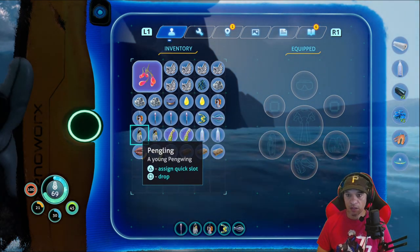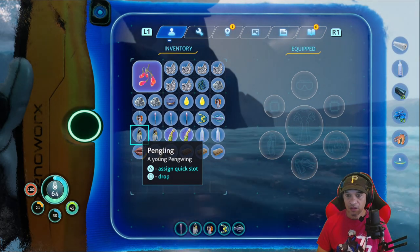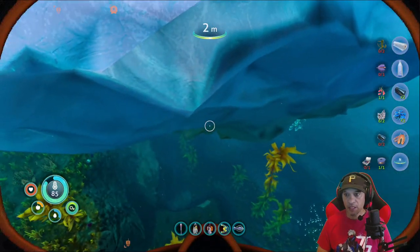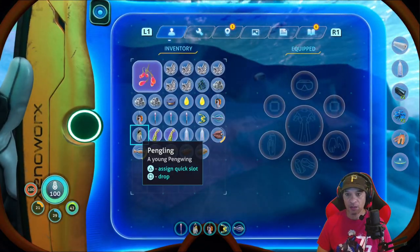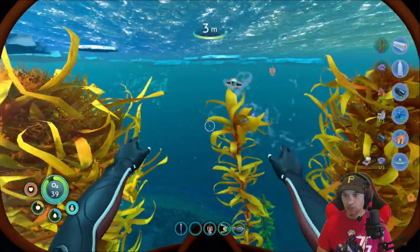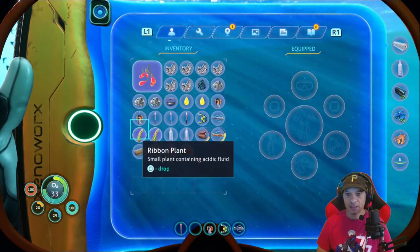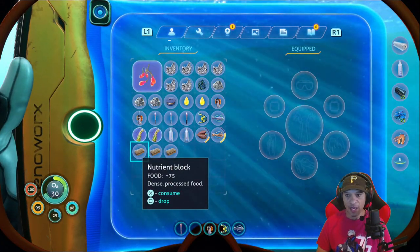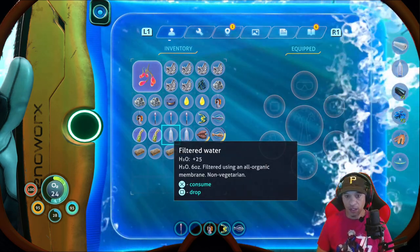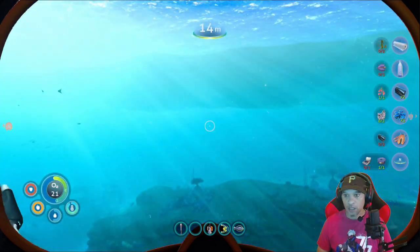Assign a quick slot. We've got — I don't know what we do with these pinglings. Let's just drop them. I think if you drop them, they go back. Yep, there he goes. Alright, we'll figure that out. Calorie intake recommended — alright, I'm fine. I wish we could just drink half a bottle instead of taking a lot.